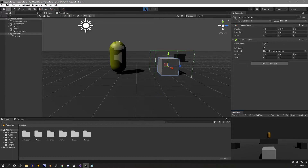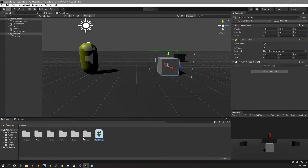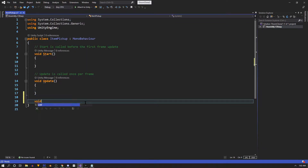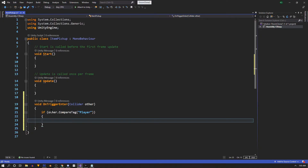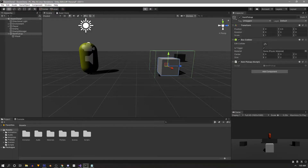Now our player can enter the trigger. Let's add a script and set up some detection. Add a new component to our pickup - a script named 'ItemPickup'. Move it into the scripts folder and double-click to open it in Visual Studio. To detect the player, beneath Update we'll add 'void OnTriggerEnter' taking in a collider called 'other'. We'll use 'other.CompareTag' with the tag 'Player'. Make sure your player is correctly tagged. If other is player, we'll destroy the game object.